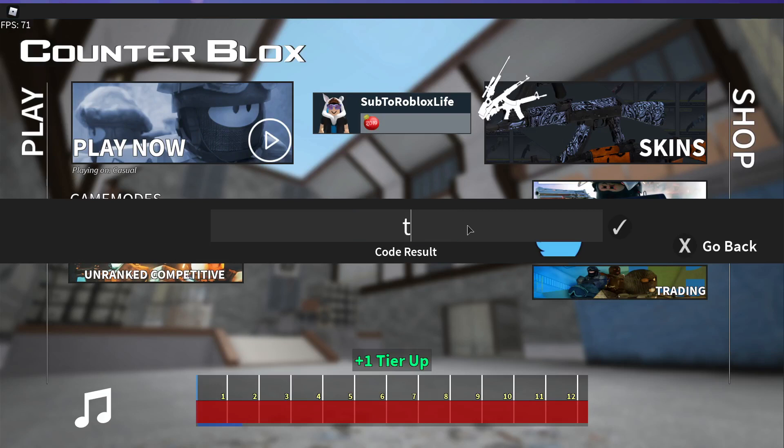The next code is T129 underscore 533. Go ahead and enter this one. I'm not going to tell you exactly what it gives — but once you enter it, it's going to give you a secret skin. It's really cool and you definitely don't want to miss out on it, so go ahead and click redeem.